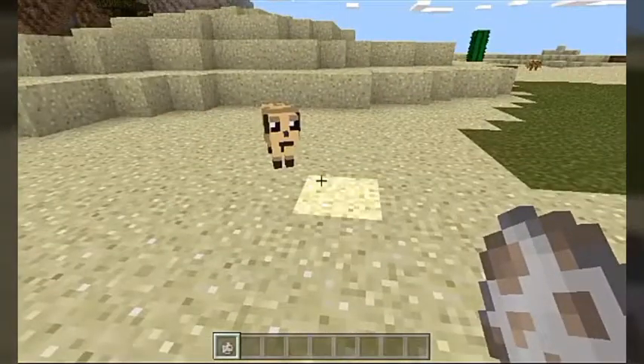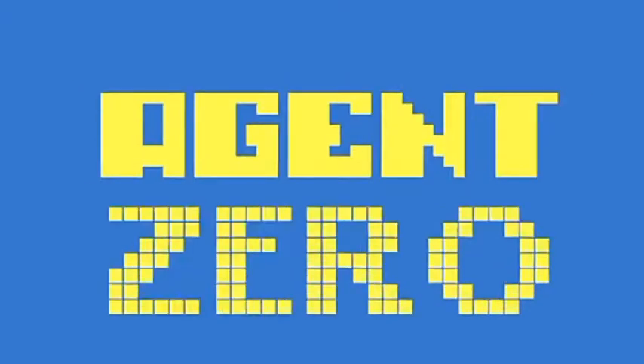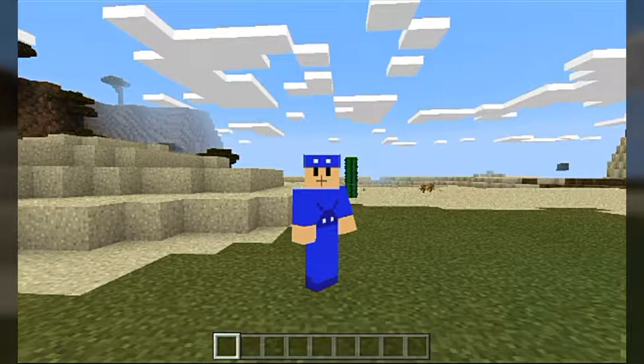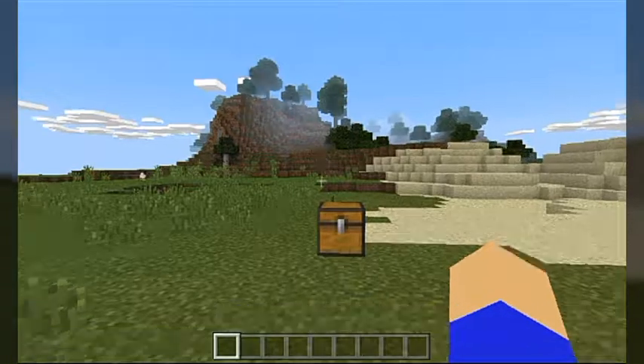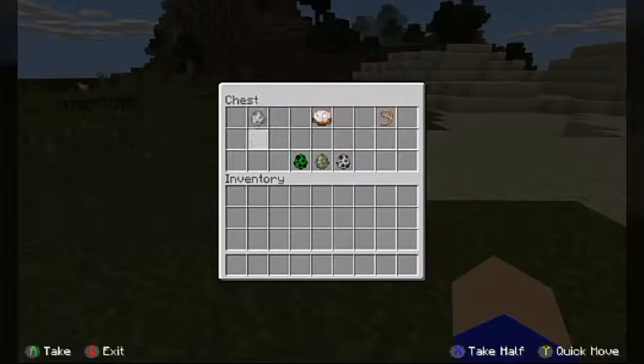Take a look. Tell me this thing doesn't look cute. What's up agents? Zero here and welcome back to another Minecraft Pocket Edition add-on showcase. And today we're taking a look at something rather interesting — this is the pug add-on.